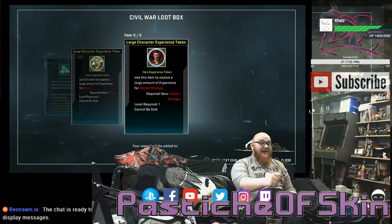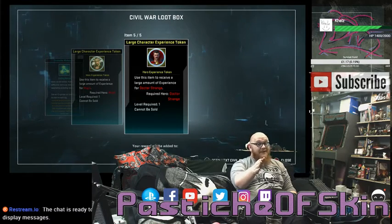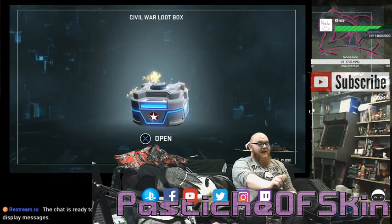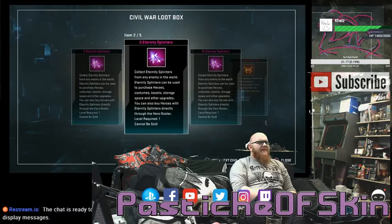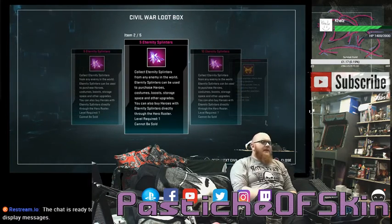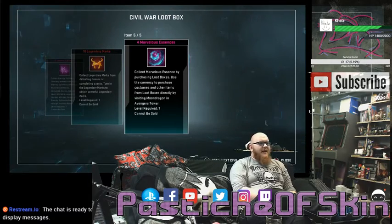And no goddamn Matrix of Unbinding — that's the one thing I'm glad about. I haven't seen one of those yet. Civil War loot box again: two Eternity Splinters, five Eternity Splinters, ten Eternity Splinters — so 17 Eternity Splinters total — ten Legendary Marks, and four Marvelous Essence. That wasn't a great box, but Eternity Splinters — you can buy the things you want with them.